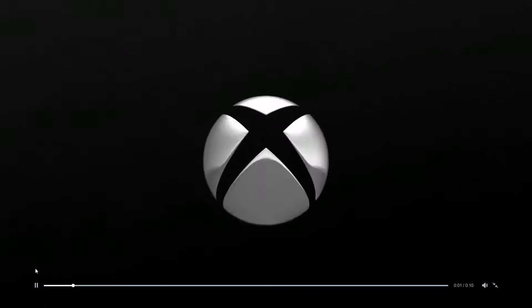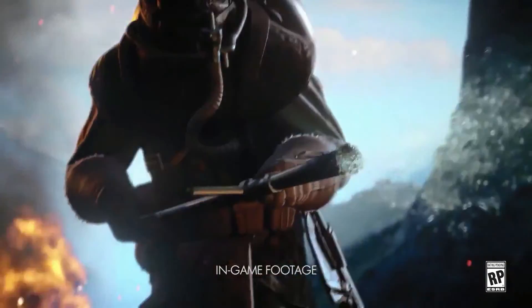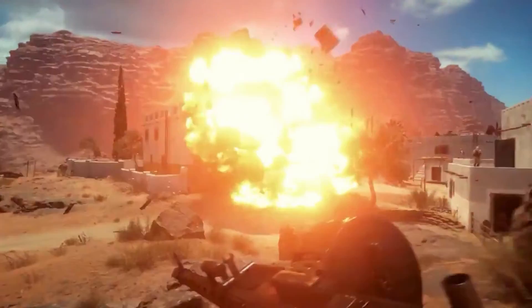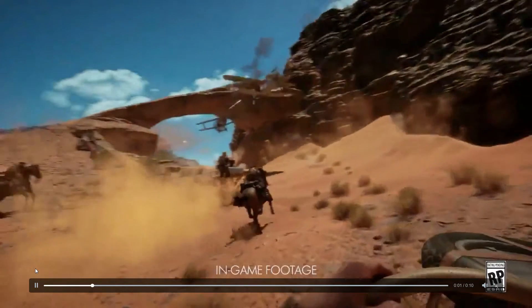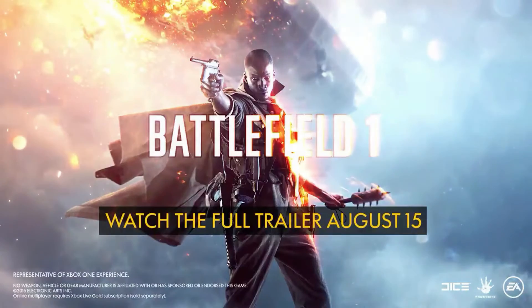If you proceed to the next map, the map you previously fought on will literally be visible over the horizon — which is absolutely insane. As an attacker, you'll hear a commander's whistle as the order to charge is given, and you'll run side by side with teammates toward defensive positions on foot, in tanks, in airplanes, on boats, and on horseback. As a defender, you'll dig down as you hear an alarm go off signaling an incoming attack. Just imagining that massive siren going off saying 'enemy attack incoming' gives me chills.